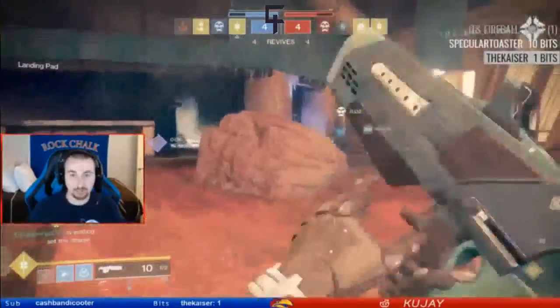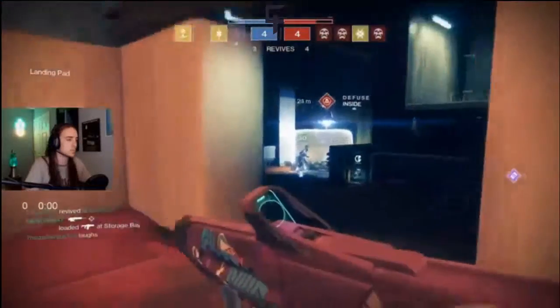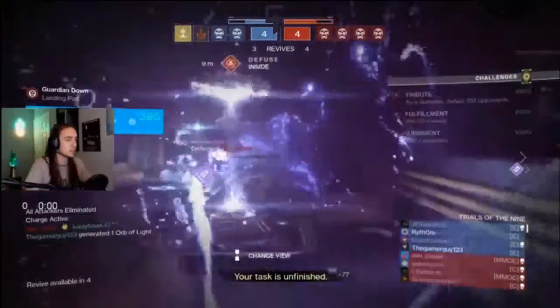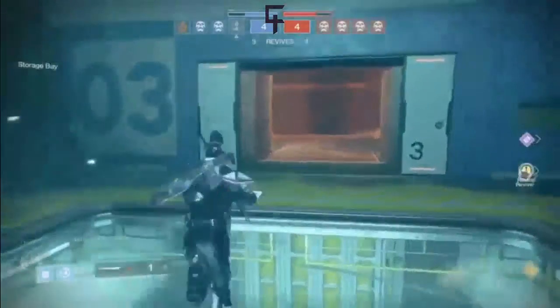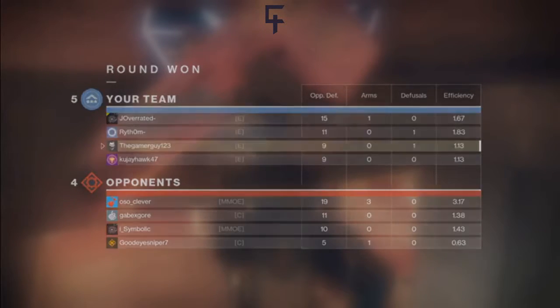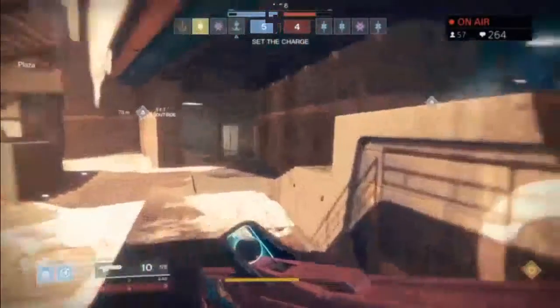Joe Vereda getting hit straight on by an arc staff bomb, getting revived as he pushes back in. Looking to defuse — there's only one player left on the enemy team right there with a fusion rifle as Joey goes down. Kuja dying to the bomb as well. Gamer, though, able to get the defuse happening. Looks like as Kuja died to the bomb, the enemy team was only able to trade for that. So they get the clean defuse — 5-4 now.